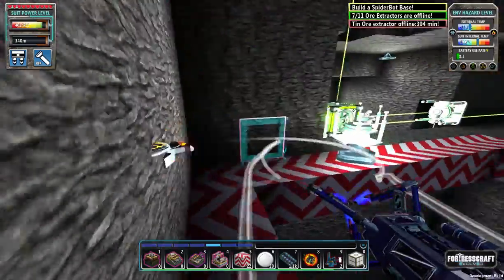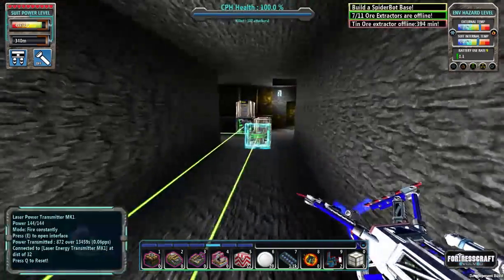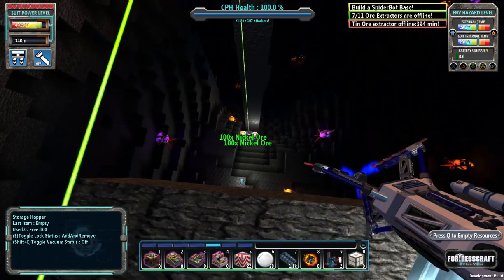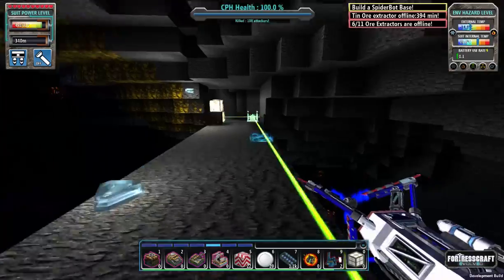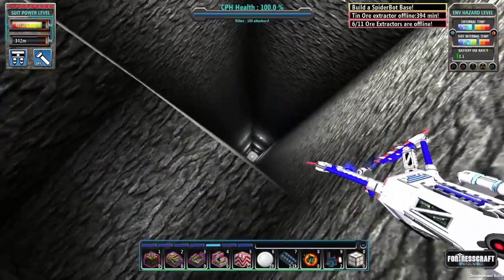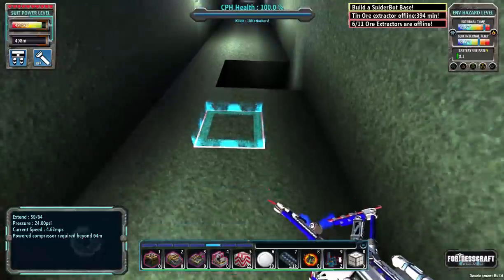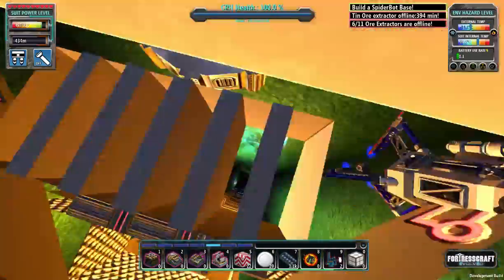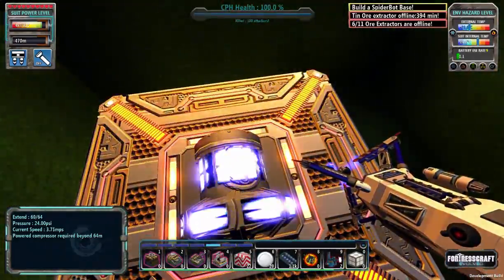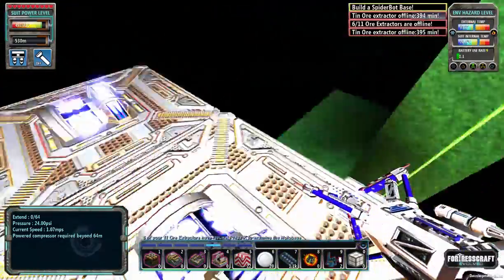This is where we go down to the toxic area. This is sort of where my nickel is right now, but again we're going to run out pretty quickly. I will have to reorganize the lifts but it's not an easy task. Fall through again — it's such a weird bug. I have actually died because of that little bug.